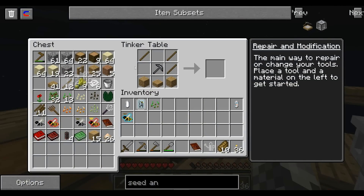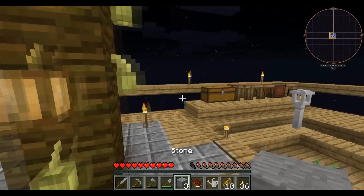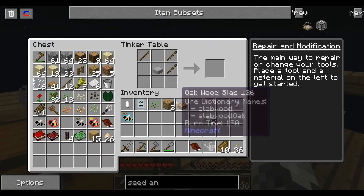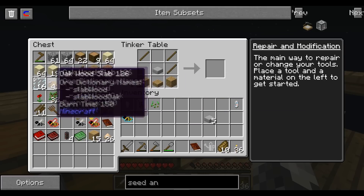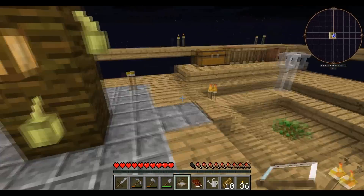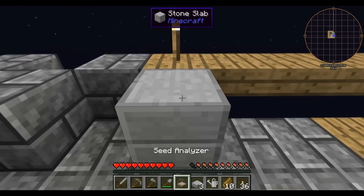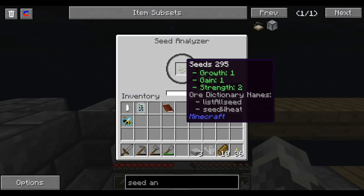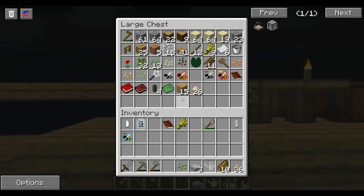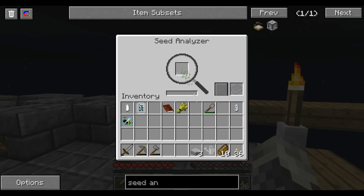I could have made just regular cobblestone slabs, but whatever — I like fancy stone. Alright: stone slab, sticks, slab here. Seed analyzer! Let's put this bad boy — I'm thinking — right here. Let's see what kind of seed I got. I got strength two. That's not bad. Regular seed — this is going to be a 1-1, I believe. Yeah, 1-1 seed.